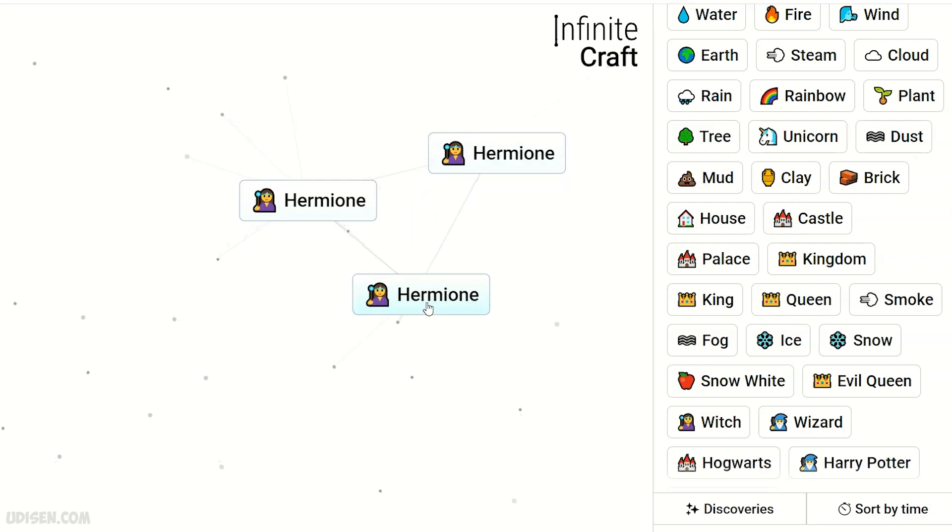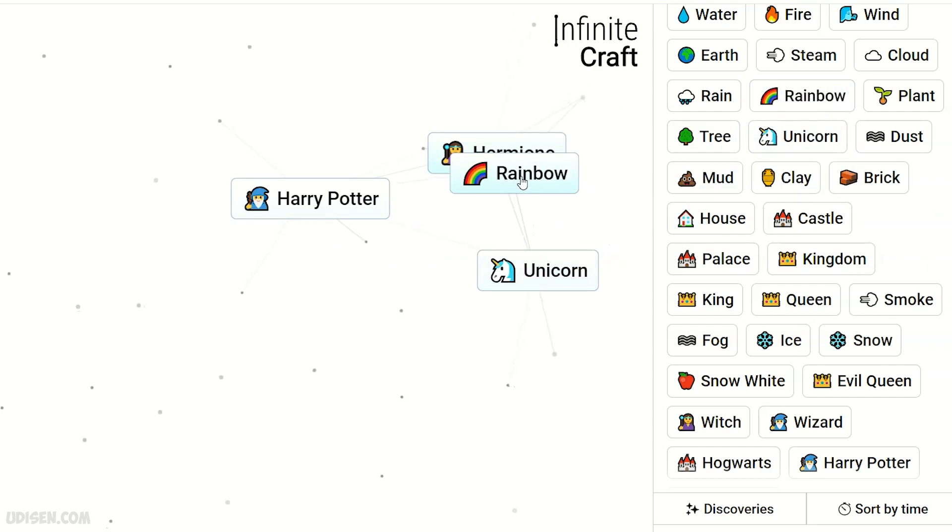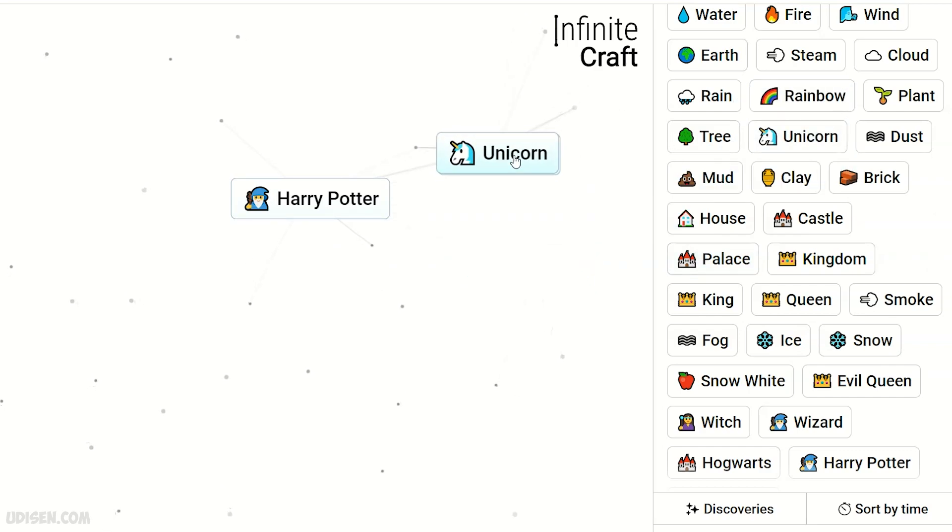To enter how and easier to understand: Hermione comes from unicorn and Harry Potter. Also shown: Hermione and rain+both, unicorn and rain+both combinations.